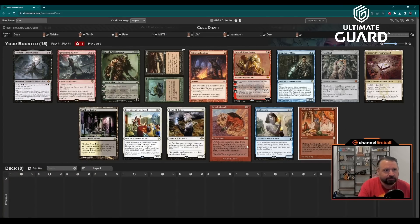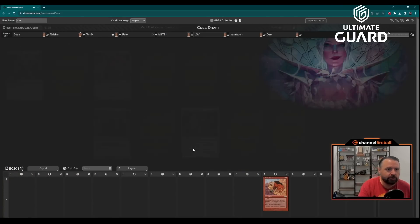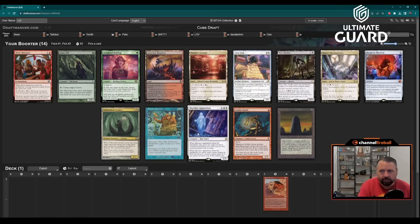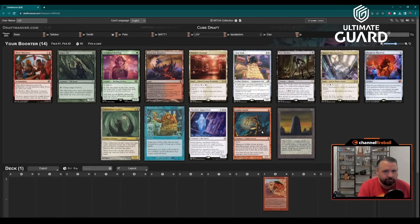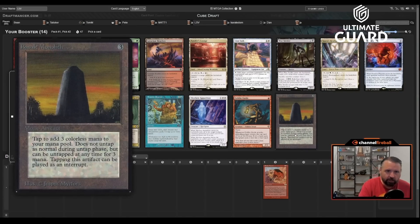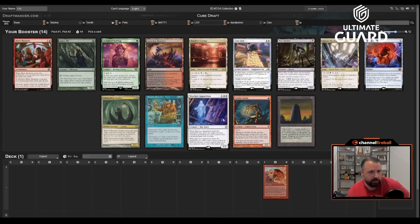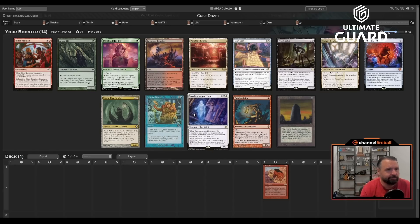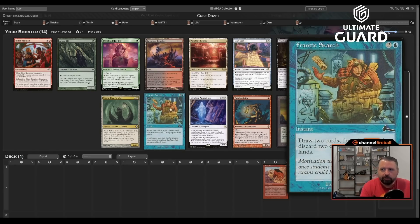Pick one Sneak is pretty good — if you pick Sneak early and see big creatures, you can get some good stuff going. Pick two is a little less exciting. One advantage of going back to the Frog cube: the good art. I'm probably going to take Xander's Lounge — well, Frantic Search is also really good. Both are pretty good with Sneak. Basalt Monolith isn't terrible with Sneak either.